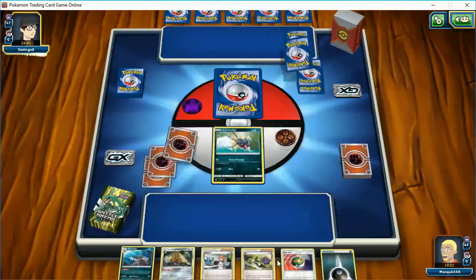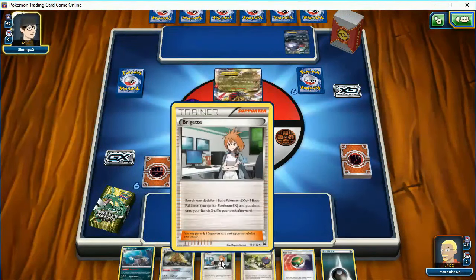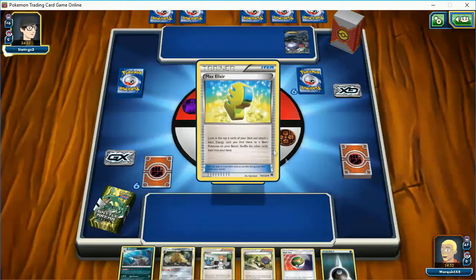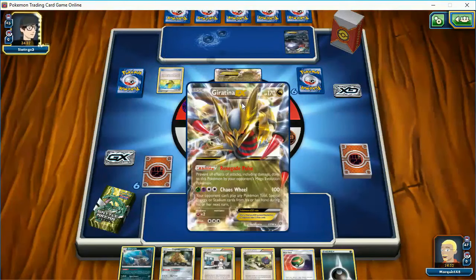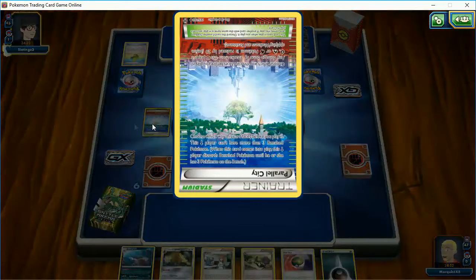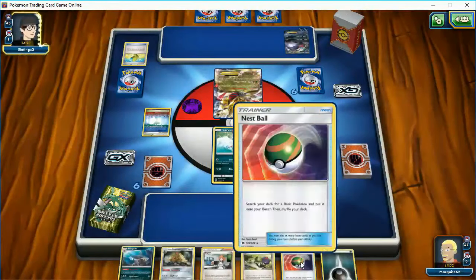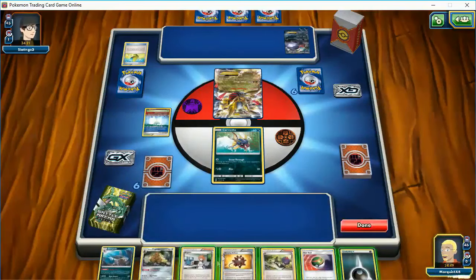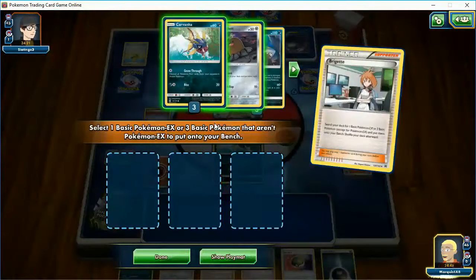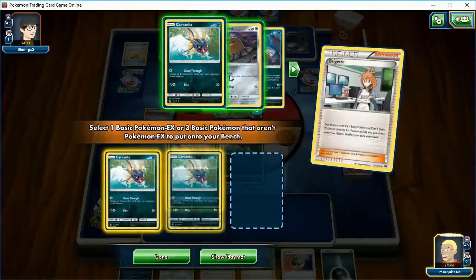I am loving this hand — I so hope I don't get N'd. Getting Bridget in your first hand is great. Giratina, though — Giratina can stop me from playing Special Energy, and I'm only allowed three Pokemon on the bench, so that's slightly worrisome.